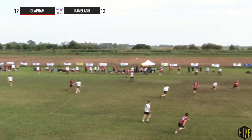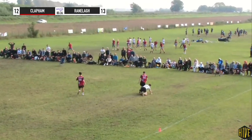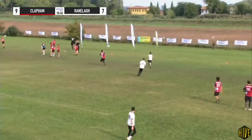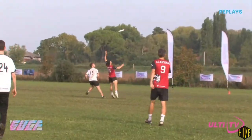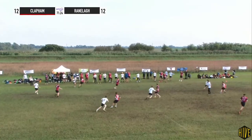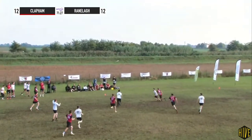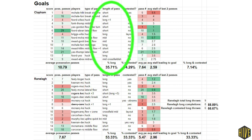Clapham's only contested long goal was this one from Ford to Yeo towards the end of the game, which was a fairly comfortable box out for Yeo but still contested. Clapham's three other long throws for goals weren't contested. Ranola on the other hand threw five long passes for goals where the defender had a good bid, including this one which actually touched two defenders before it was caught. If we look at the stats for passes which resulted in goals, Ranola's goals came from long passes over half the time. For Clapham it was about a third.